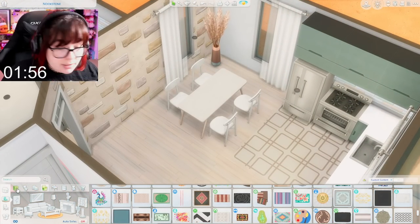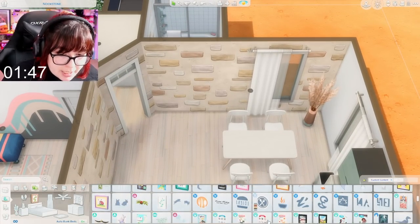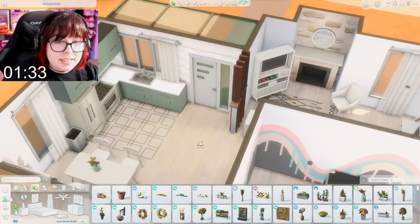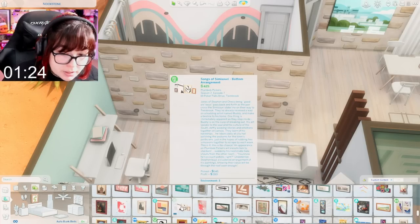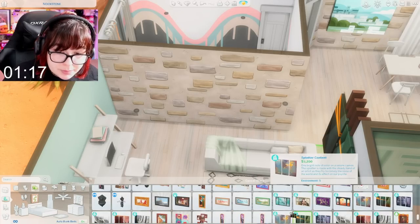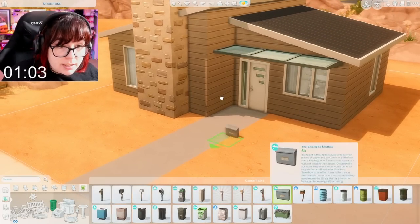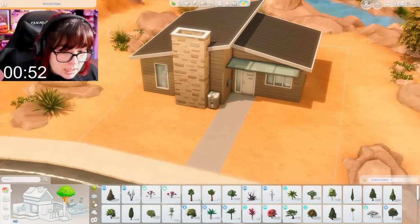We need a trash can — we have less than two minutes left. I need an indoor trash can, an outdoor trash can, and I would like some artwork on the walls. Let's just pick something. Let me at least change the swatch to something more neutral. There's nothing on this wall — I need to do something over here. These are going to be way too big and really not the style. I need a trash can and a mailbox — we have a minute left. One minute. Let's get that mailbox and this trash can. That's beautiful. Let's see if we can get some landscaping.